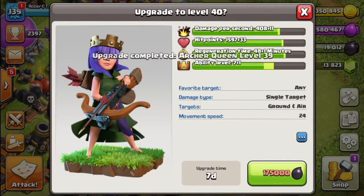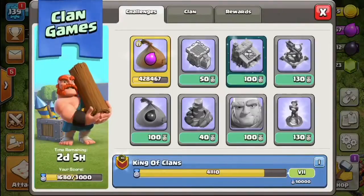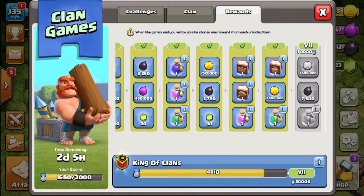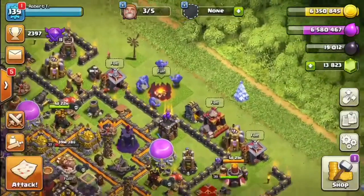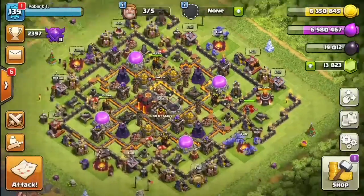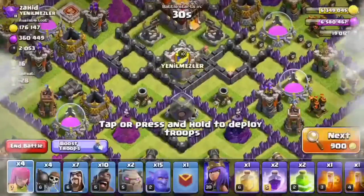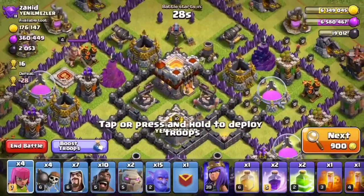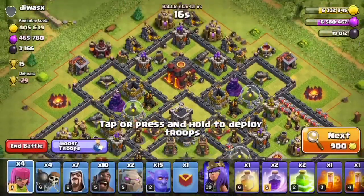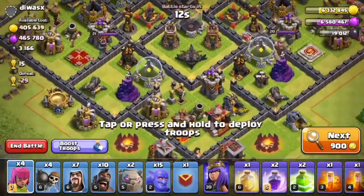That means there is one level left to 40, and as long as we can get enough dark elixir we'll be doing that in another video, which will be super exciting. Let's do our very last heavy dark elixir raid with our new level 39 queen — which is totally epic. Just one more level to go!